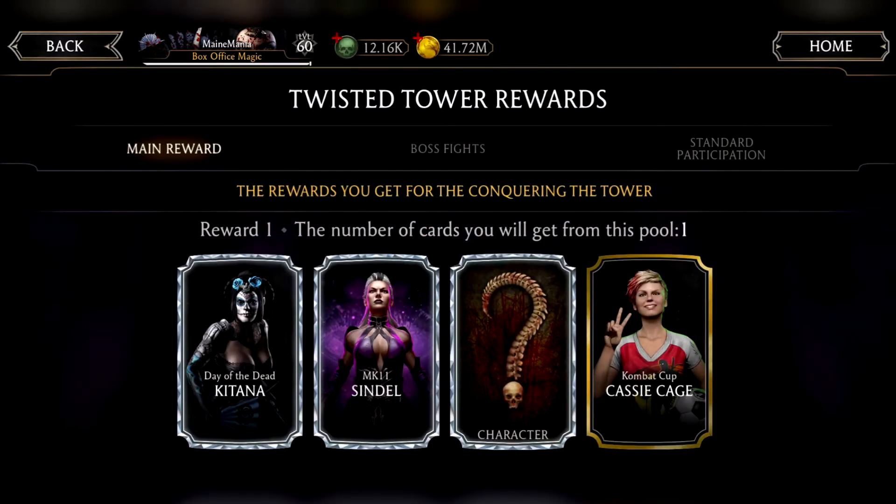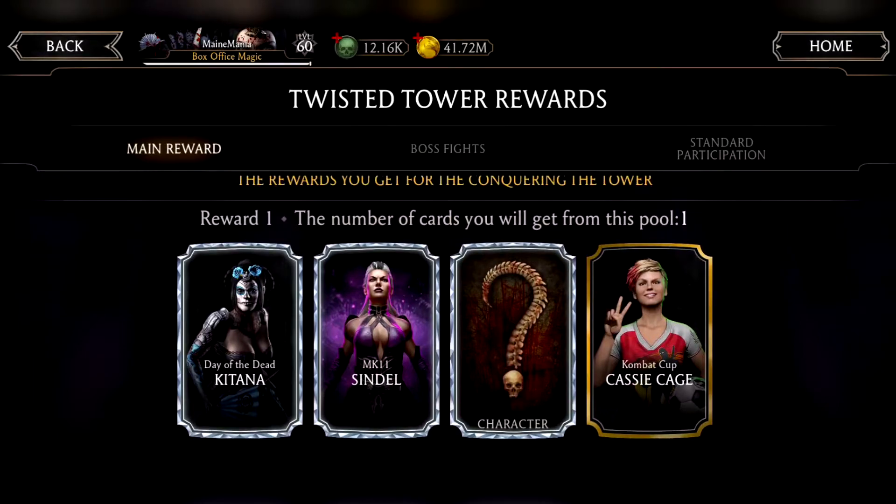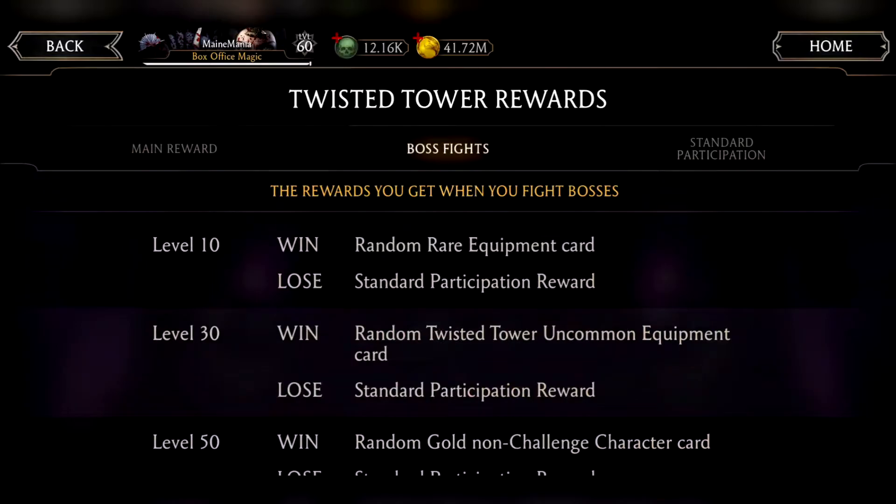Let's look at the tower rewards, guys. Day of the Dead Katana — we finally get another chance at MK11 Sindel. What is that, two or 3%? A random diamond and Combat Cassie. Why is she even in this category? It is a travesty that they would even include Combat Cassie in that conversation. It's just flat out disrespectful.